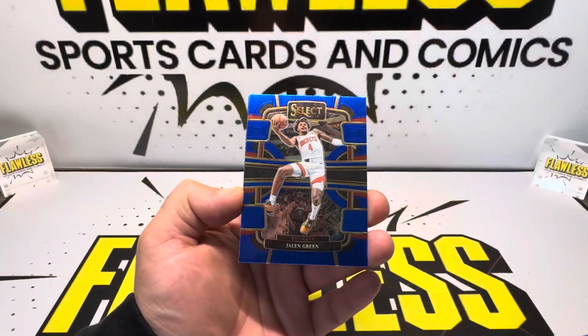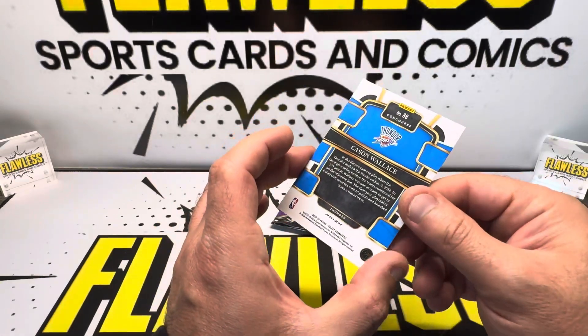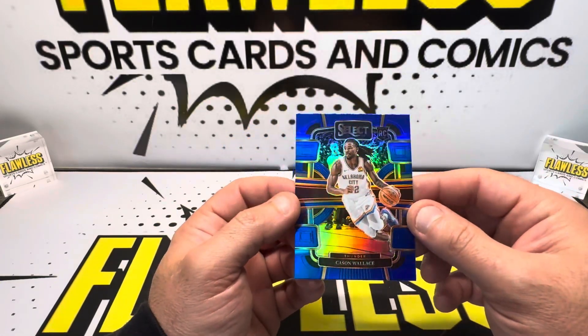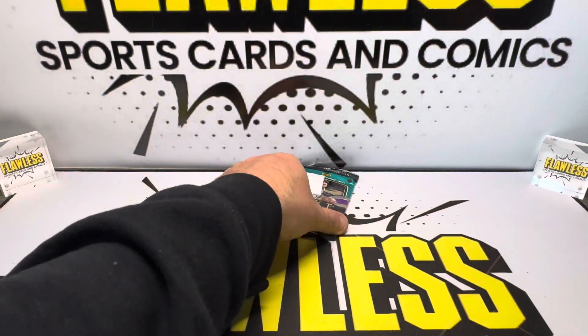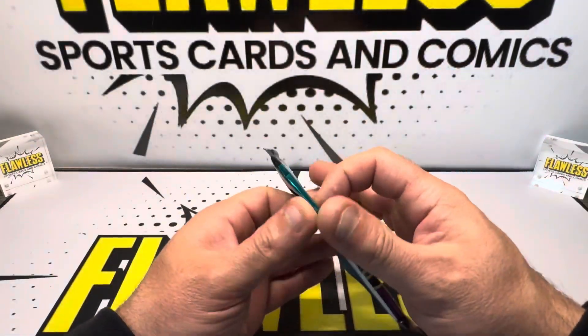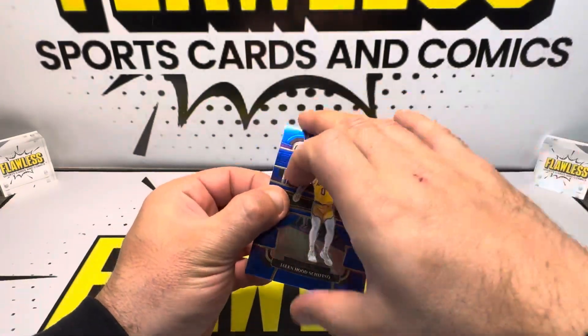Kevin Durant, Jalen Green, Ason Thompson, and Kacen Wallace on the Prism Concourse — not silver, just Prism. Last pack. Let's get one more good hit.